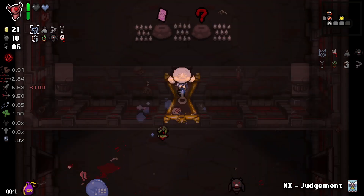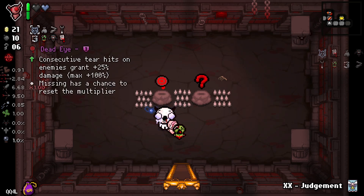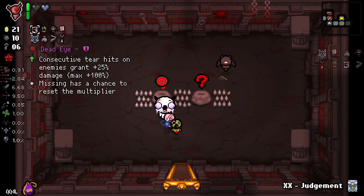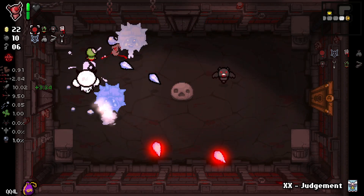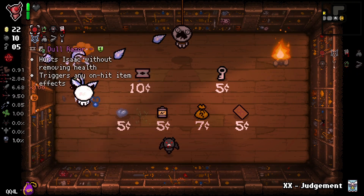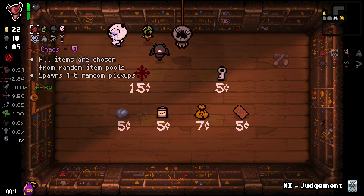Thresh room — a three dollar bill! Dead eye! Dead eye is great, I'm on dead eye. A three dollar bill is nice too. Let's get rid of a baby I suppose. Health would have been good. And no — it's chaos. That's a bit too late for chaos.